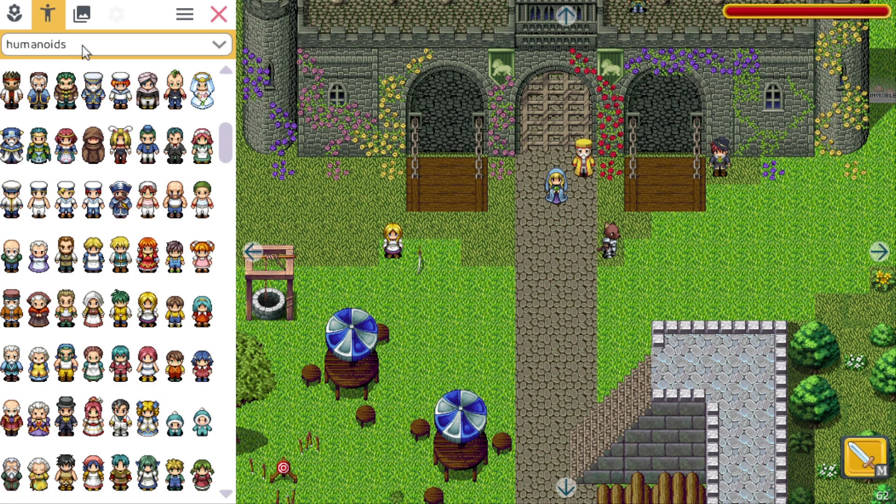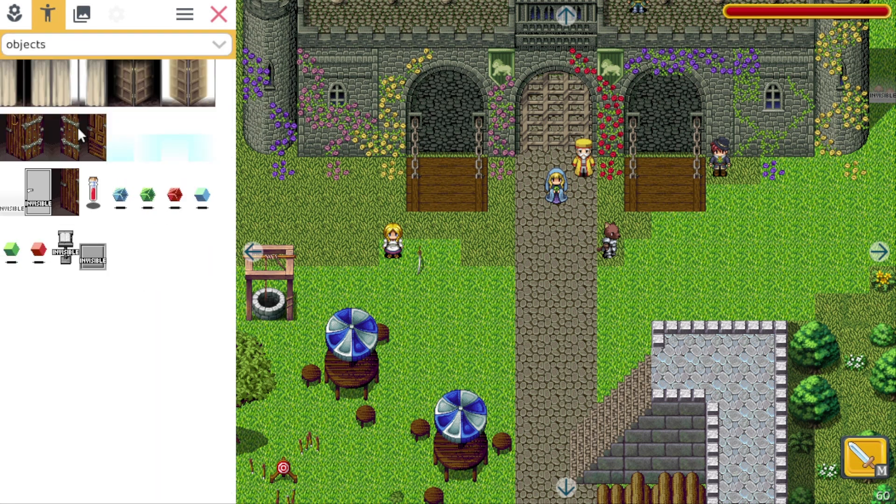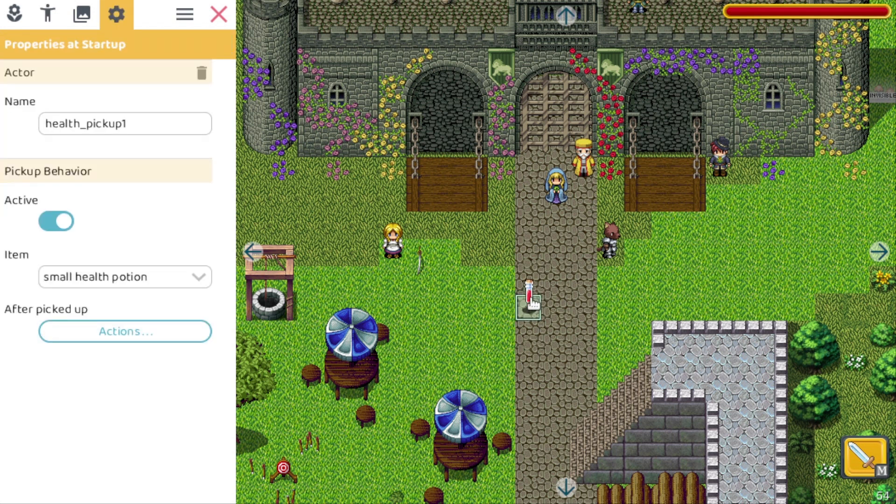Now if we go to the pickups — go to the actors, select objects — here is the default pickup, but we can now customize it. So let's drag one over here. We have a pickup. Let's change the properties. As you can see, we now have an item attached to it. We can select the big sword, and as you can see we now have a big sword pickup.